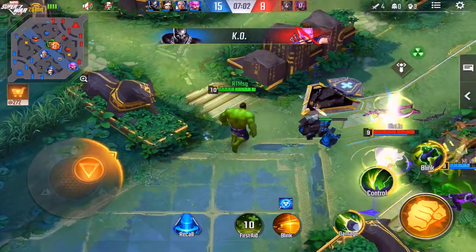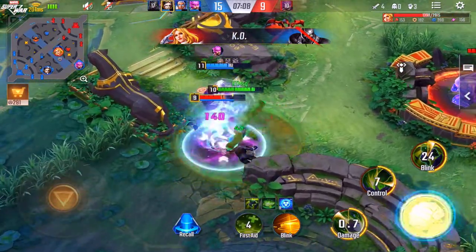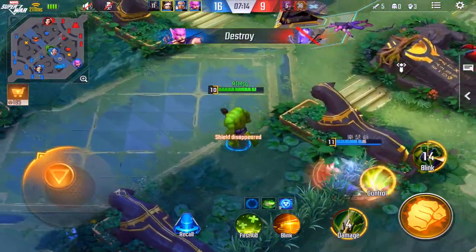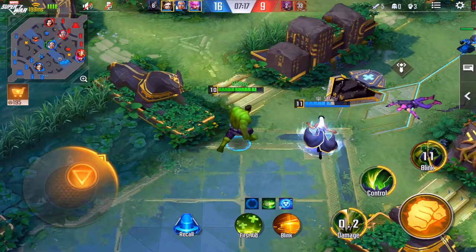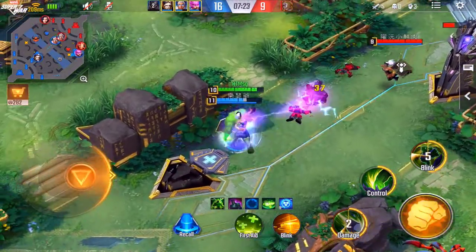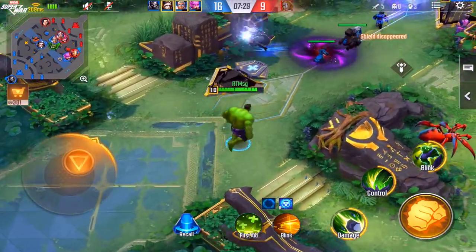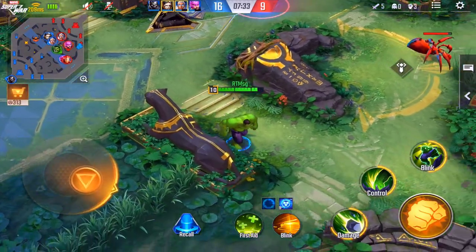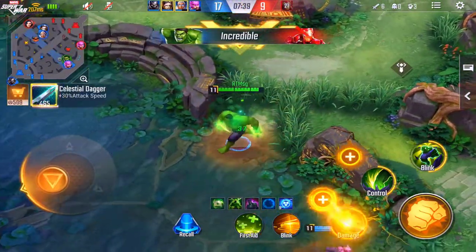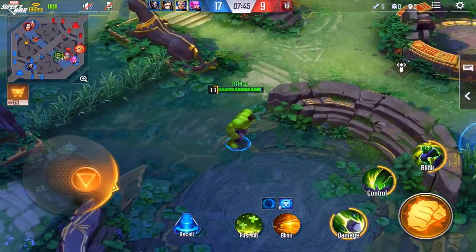Next tip: let your teammates last hit the minions. You don't have to be super aggressive with that. If you're by yourself in a lane, go ahead and last hit a few here and there, but if you're with your ADC, let them last hit, let them get the gold and their items quicker. That's a big key with a tank — they're going to be doing most of the damage, so you want them to have all the best items.